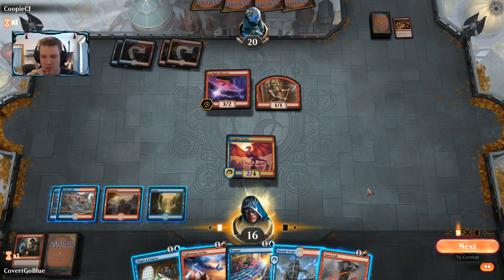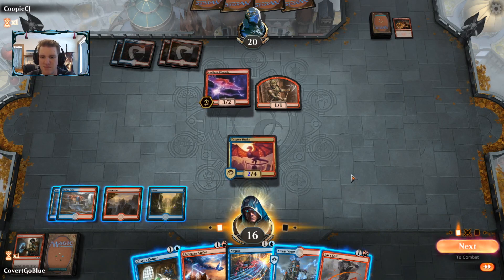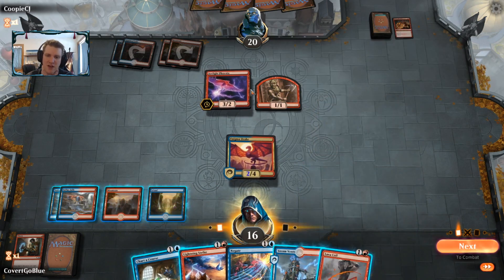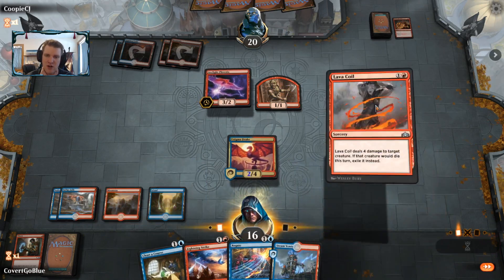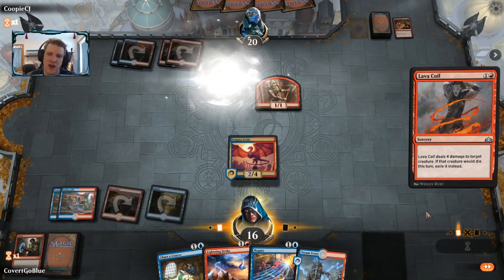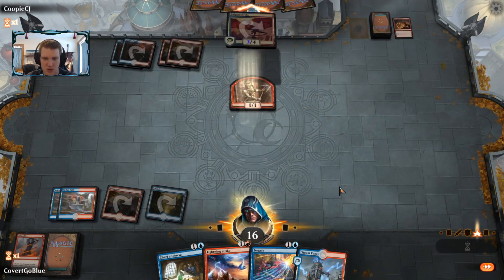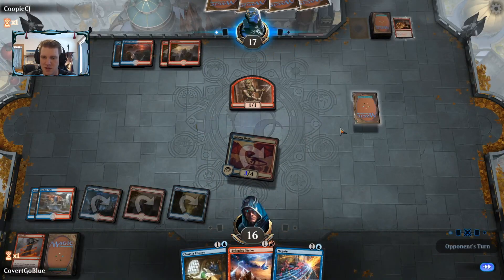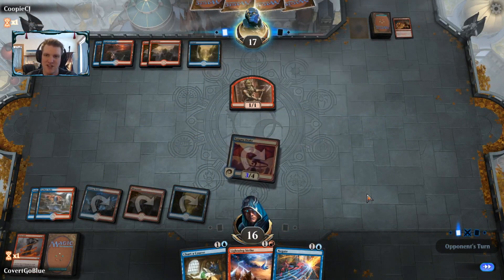Now — when to hold up Negate is going to be interesting. I want to exile the Phoenix, then attack with the Drake, but I think holding Chart a Course for the future is fine. I'll play this land tapped and now we have Negate to try to protect our Enigma Drake — riding it to victory is sort of the big plan.